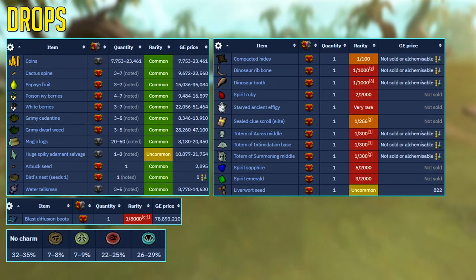On screen now are the basic and rare drops from the Liverworts. The main drops won't make you that much money — maybe a couple of mil per hour, not that much per task — but the main reason you want to do your Vaalblooms or Liverworts tasks is for that rare chance of getting the Blast Diffusion Boots, which are worth over 18 million GP. Another reason to do them is to get the Dinosaur Ribbone and Dinosaur Tooth drop, which can be used to upgrade your Anachronia base camp.